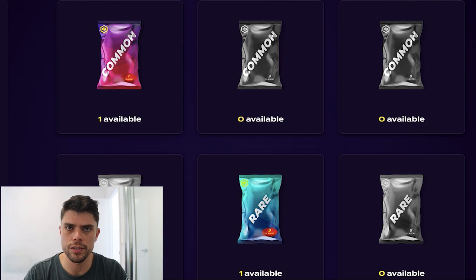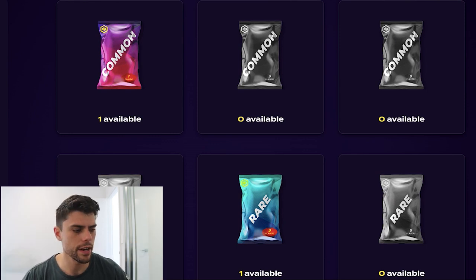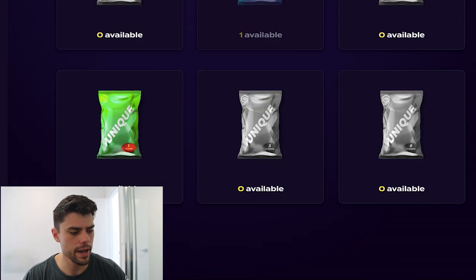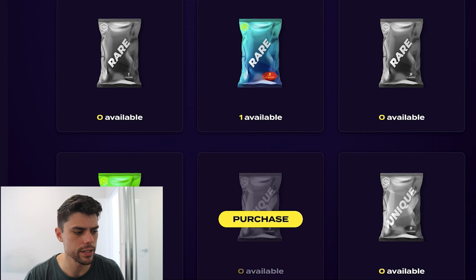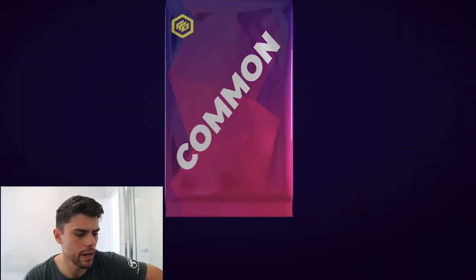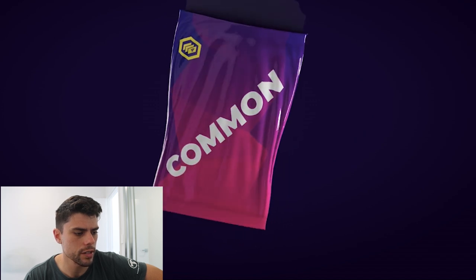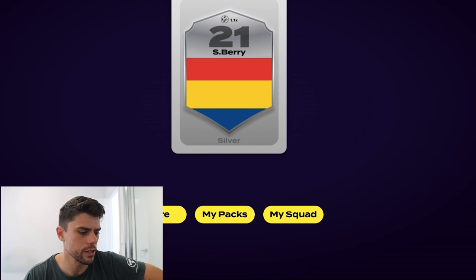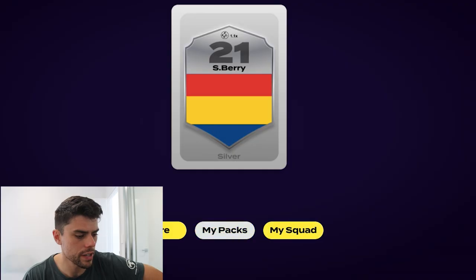The exciting thing is I've got three packs to open together. I have one common pack, a rare pack, and a unique pack. I'll show you the common one first - open it up. I got Sam Berry! He's a silver card, which is pretty good. That automatically makes him my most rare player because he's got a multiplier of 1.1.